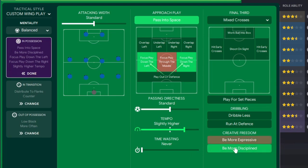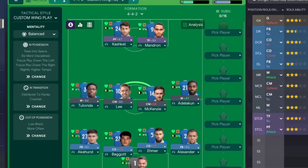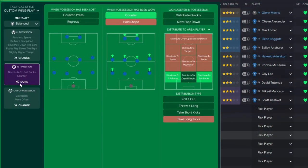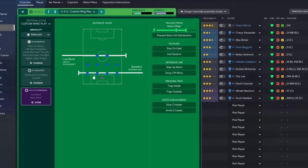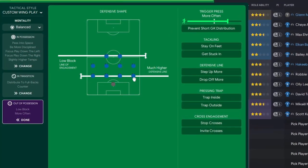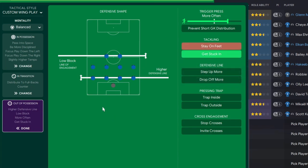In transition, I'm removing 'distribute to flanks' because that can result in aimless balls from the keeper to no one - instead distributing to fullbacks, starting wide but being more safety first. For out-of-possession, there's a standard low block setting but that's too low, so I'm pushing the defensive line up to higher to bring everyone closer together, more compact. I'll also add 'get stuck in' to make sure we win the ball back quickly and get out to the wide men.